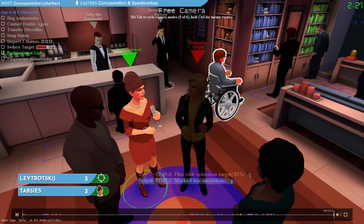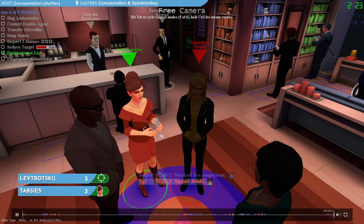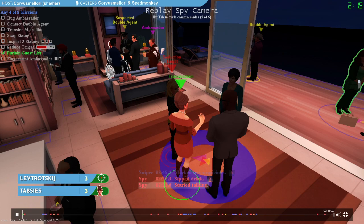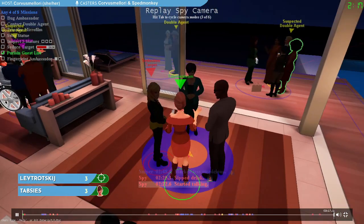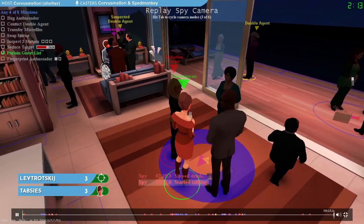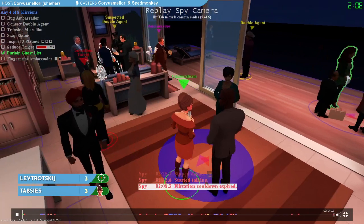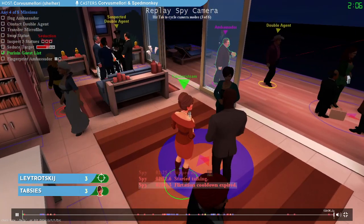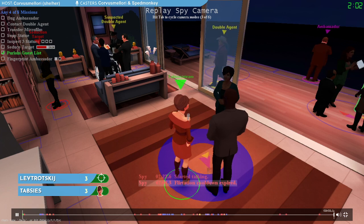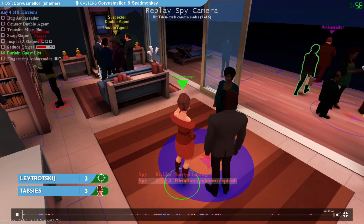We're standing next to our seduction target and have made more progress on seduce the target, with two minutes and 23 seconds to finish three more missions. We also picked up one of those fingerprints. In theory, Thabseez has an avenue to win here with only soft tells remaining: if we can get one more fingerprint, finish our flirt, and get a real contact double agent, then Thabseez can finish missions still without having to do another hard tell, making it more obvious that he is the spy.